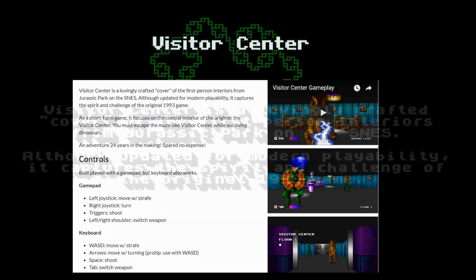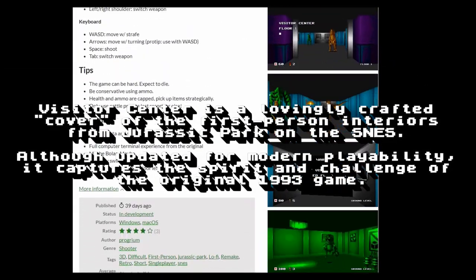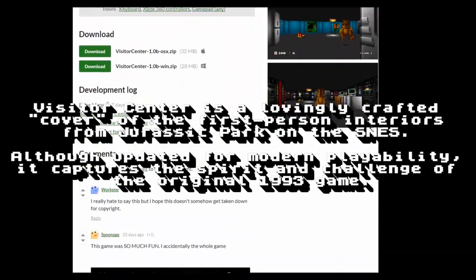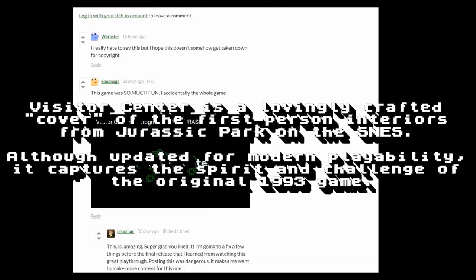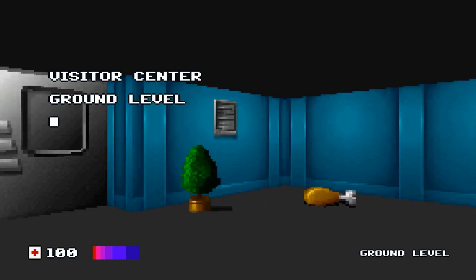According to its own page, Visitor Center is a lovingly crafted cover of the first-person interiors from Jurassic Park on the Super Nintendo. Although updated for modern playability, it captures the spirit and challenge of the original game. You begin in the middle of the Visitor Center. I'm using the keyboard for control, but you can also use a gamepad in this currently beta release.